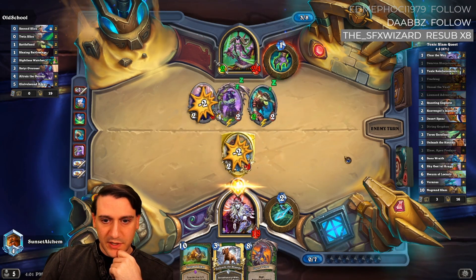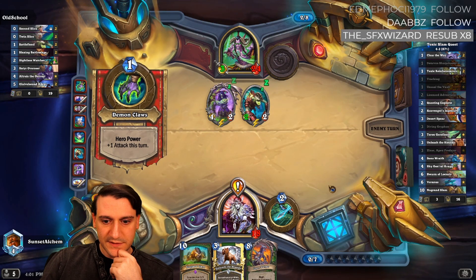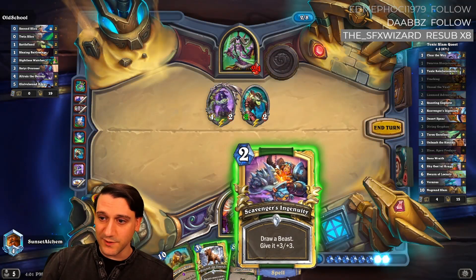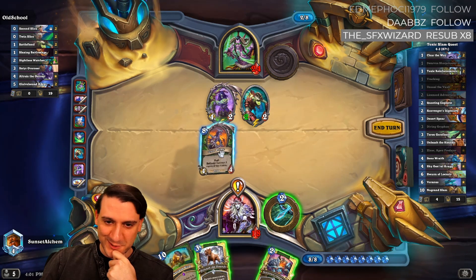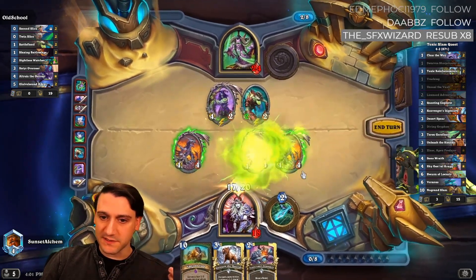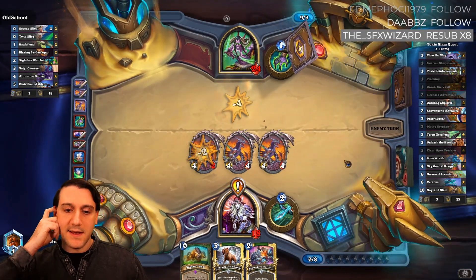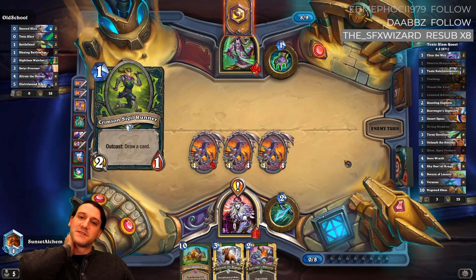Zixor Prime cleans these up, gives us some board presence, and gets us really close. Our scavengers ingenuity is useless because of our luck with draws, but feeling good — he's in topdeck mode as long as he doesn't topdeck priestess of fury, and we're in an excellent spot.